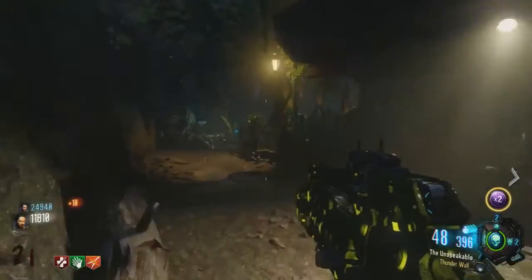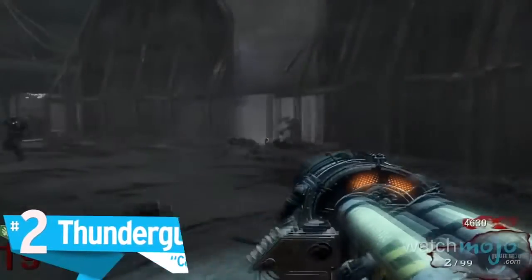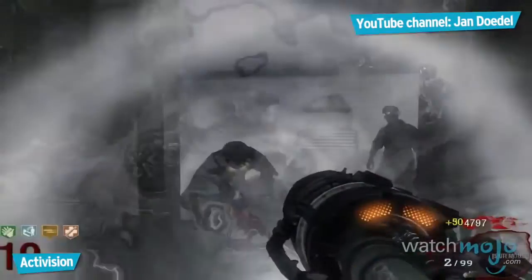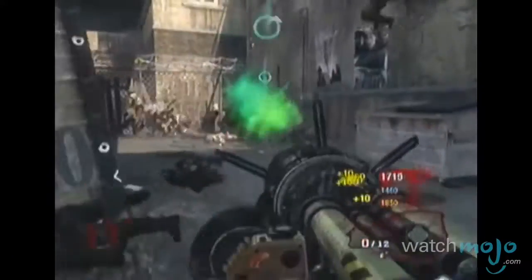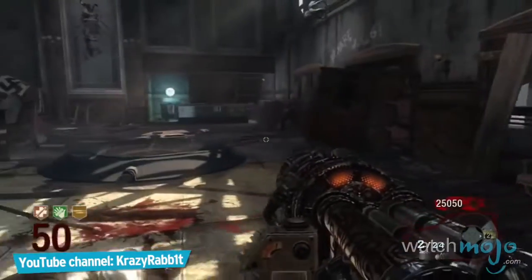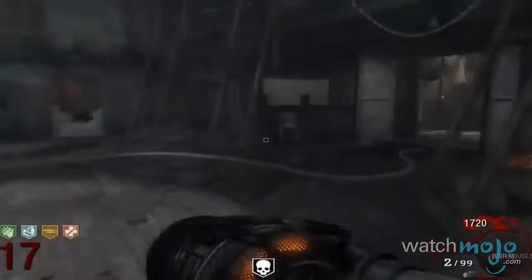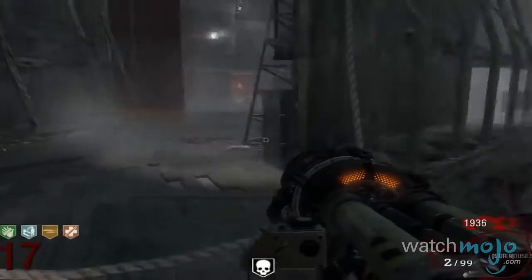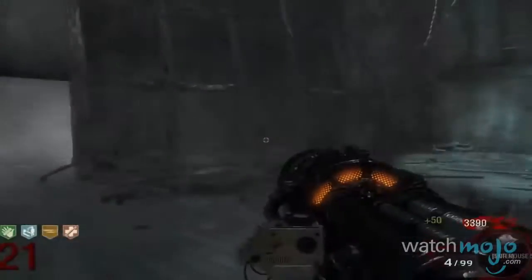Number 2: Thunder Gun — Call of Duty Black Ops. It's big, it's bold, and when used correctly it can be brutal. This cannon-like device appears in three of the zombies maps for Black Ops, remaining consistent as a defensive weapon. Fired from the hip, the thunder gun can obliterate zombies in one shot at close range, with enemies further away being knocked back. It's remarkably effective for clearing space particularly in later rounds when the zombie horde appears virtually unstoppable.